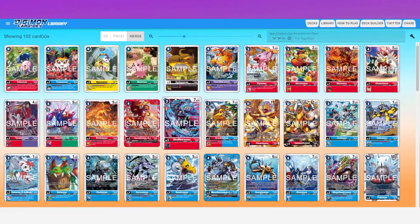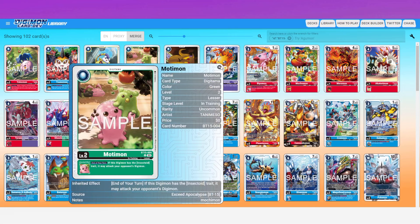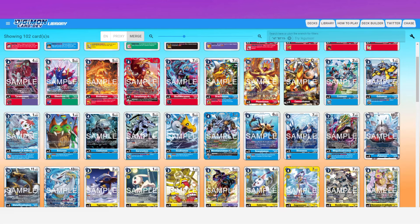This is really great with cards in this set like HerculesKabuterimon — when digivolving it's a big four evo cost, so most of the time you pass your turn, which always sucks. However, when digivolving, suspend one of your opponent's Digimon, and one of your Digimon gains Piercing for the turn. So you suspend a target, get Piercing, and Modemon immediately lets you attack. Really great synergy.